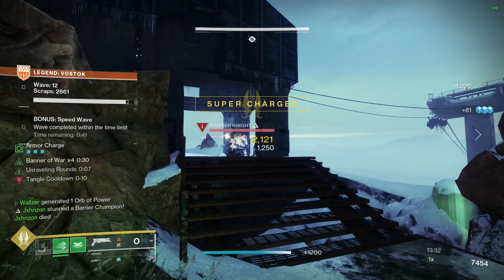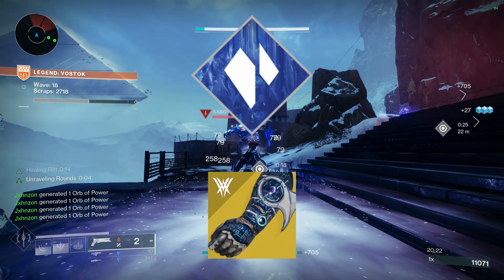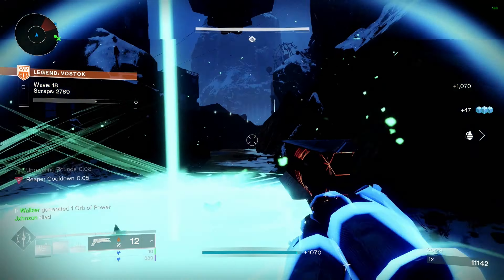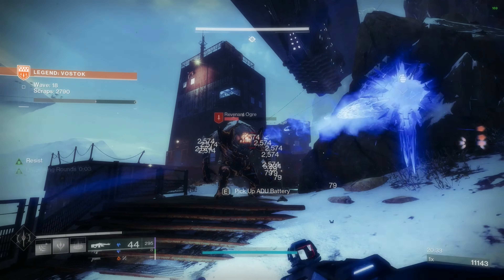Warlocks, the next two builds are for you. The Osmiomancy Gloves Stasis Warlock is a phenomenal build to really keep those adds in check, allow tons of freezing and slowing, and the ability to keep away enemies from the ADU. This really helped me out a ton in my first completion of Legend Onslaught, so definitely try this one out.